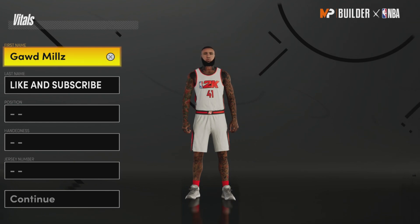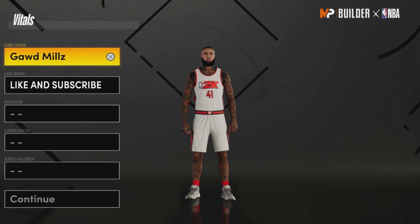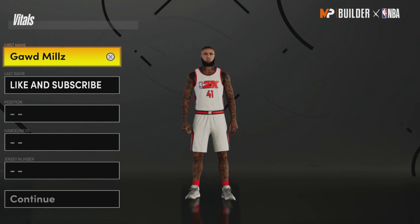What's good YouTube, it's your boy Guy Mills and I'm back with another banger video. I'm showing y'all the very first build NBA 2K has made for NBA 2K22 next gen, and that is the Luka Doncic build — the two-way mid-range facilitator. This might be the meta build this year.